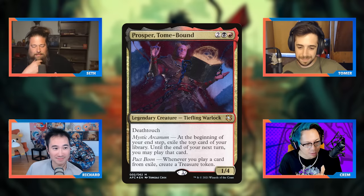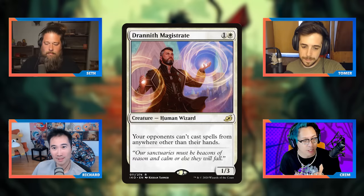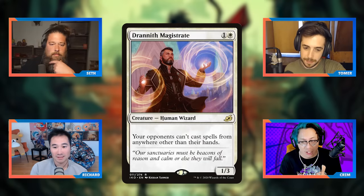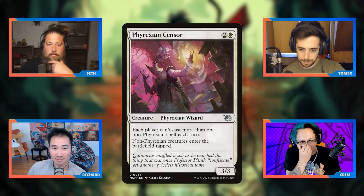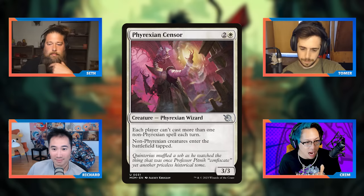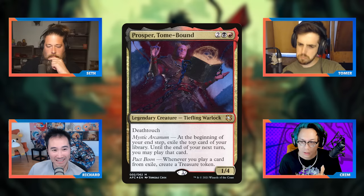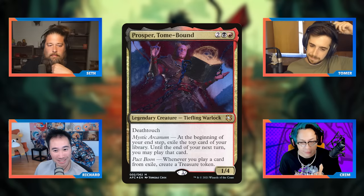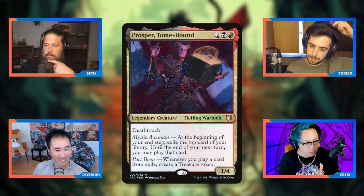You do want to be mean to the Prosper player. Drannith Magistrate is so good against it because Prosper also has a bunch of other exile impulse draws that you need to shut down. Shutting down the treasures is really good. Cards like Phyrexian Revoker are things to lean towards. Spot removal is not as effective against Prosper because he's a four-drop — he's recastable — and he generates treasures so they already have the mana to cast him again after removal.